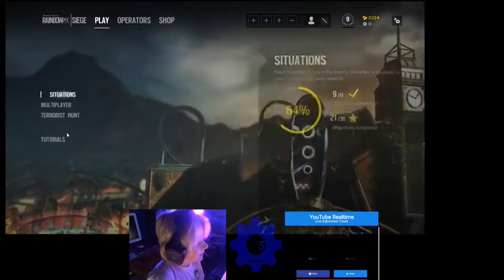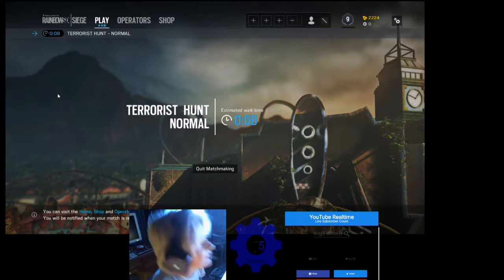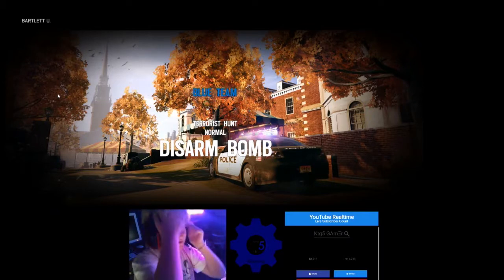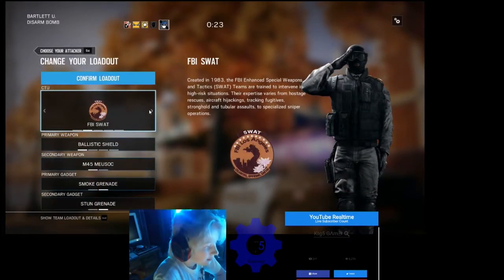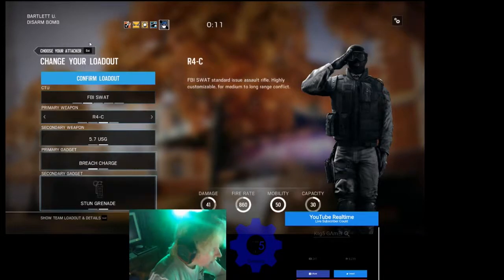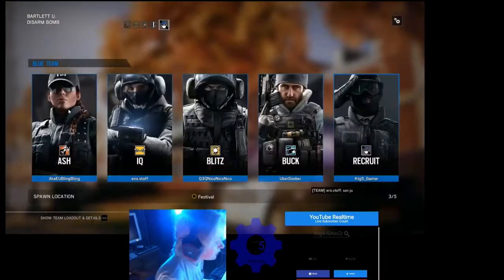Alright, so we're gonna play Terrorist Hunt. We're gonna play Normal - we're not gonna play Realistic this time. Never. I have to get really good at this game if I want to play Realistic. Alright, so we got some people here, got myself. We get to choose our operator. Alright, so we're going to be Recruit since he's overpowered. Now we're gonna grab all this and then yeah, that's what we're gonna get. Let's go. Recruit. Next time I'm gonna choose the shield.